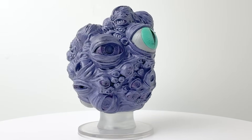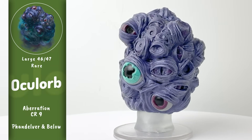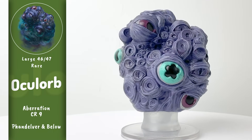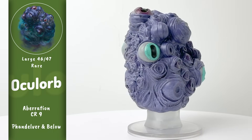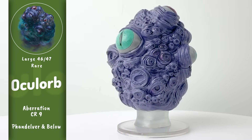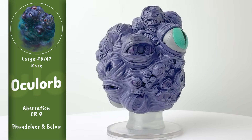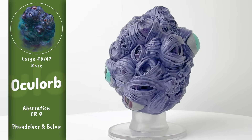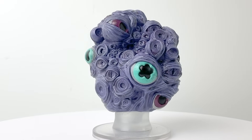Every adventure needs a Beholder representative, and apparently this one named the Oculorb is the one we're going to get this time. When the Far Realm starts to influence a Beholder, they can dream these into existence. They also fire beams of energy from their eyes, but this time they're powered by negative emotions. This mini feels like it has a lot of potential, but it also feels unfinished in its paint job. Out of all the minis in this set, it really deserved a better paint job, but maybe we can touch it up.